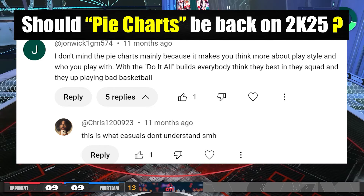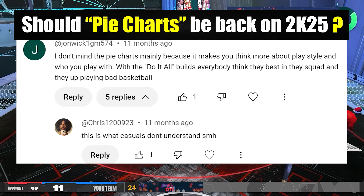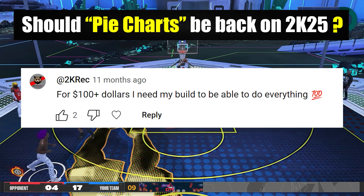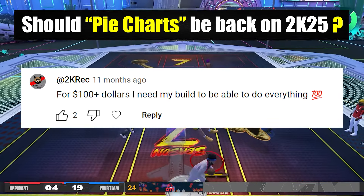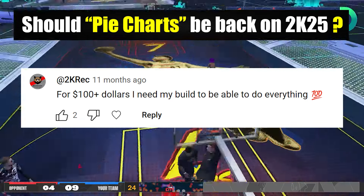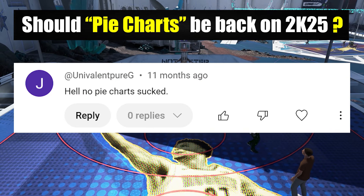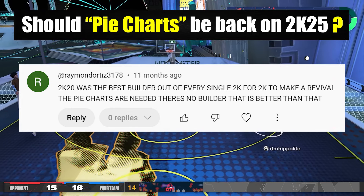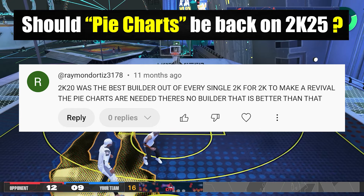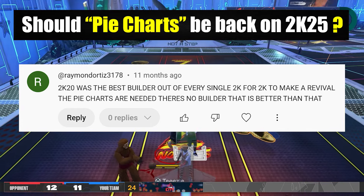The pie chart era had some meta builds as well, but they were not too overpowered to convince a large amount of players to use them. A common reaction to this is: 'I spent x amount of money, I want my build to do everything, I don't want to be a role player.' But think about this — especially if you played 2K20 or earlier — those were the times we didn't have do-it-all builds, yet we were happy and satisfied. Those were the golden age of 2K.